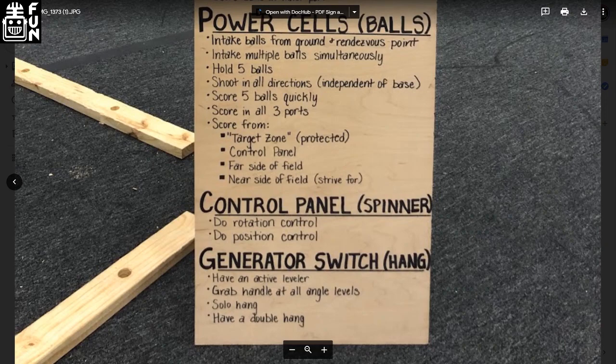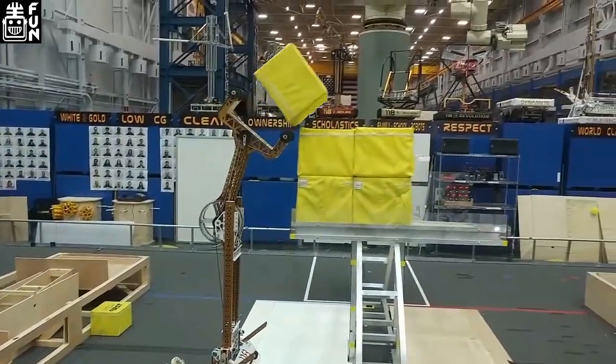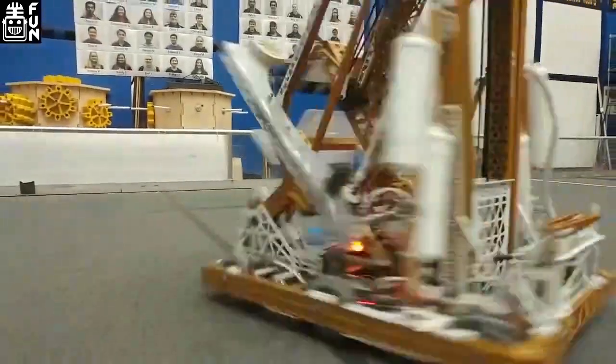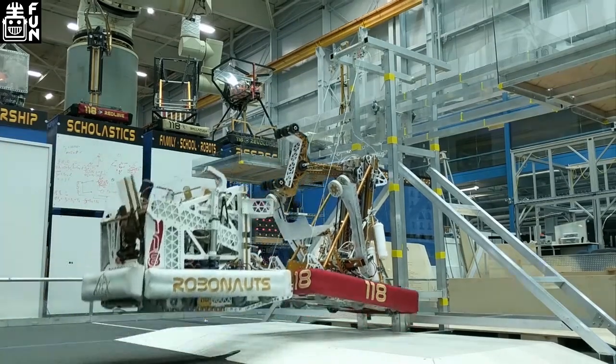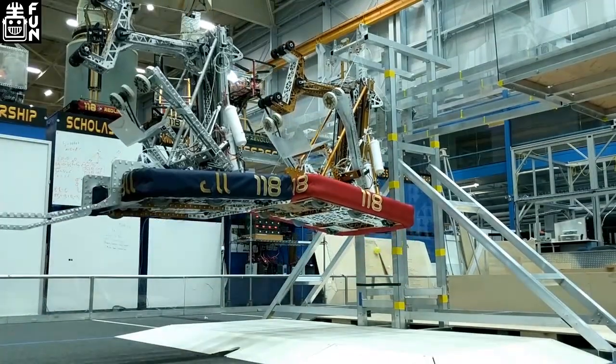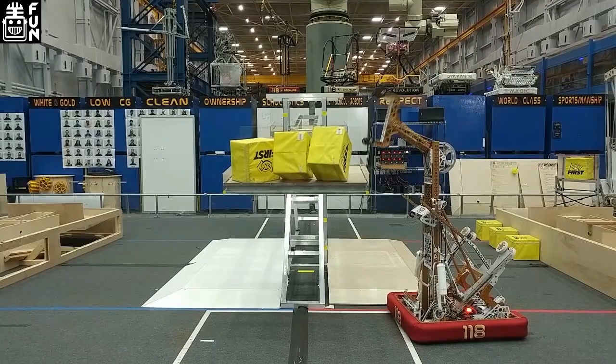Our team, especially when deciding on the robot, has to have a completely unanimous decision — the whole team has to agree. We'll sometimes sit there two or three hours deciding exactly what we're going to do. Even if one person doesn't agree, someone has to convince them or we don't move on. I think it's a really fun aspect of our team — brutal as it may be sometimes. You get to see students have really eloquent reasoning behind why they should or shouldn't do things on the robot, and it's kind of comical sometimes. But it's a really awesome experience where they get to hone their debate skills and at the end have a unanimous decision that the team supports.